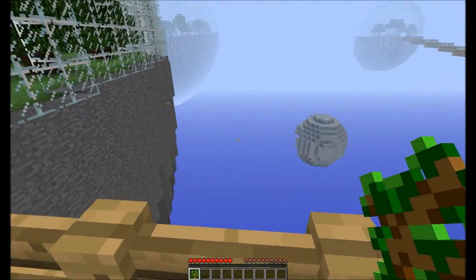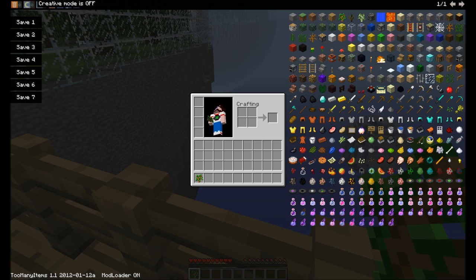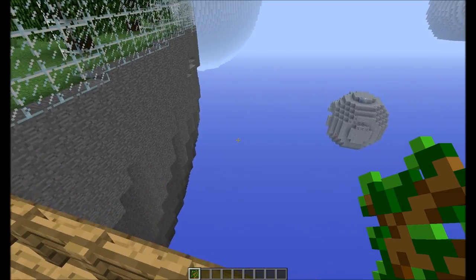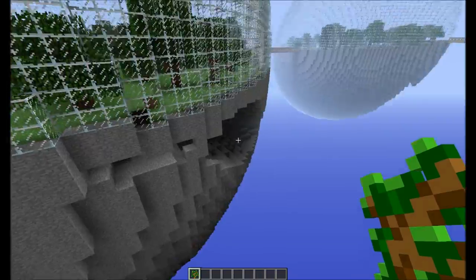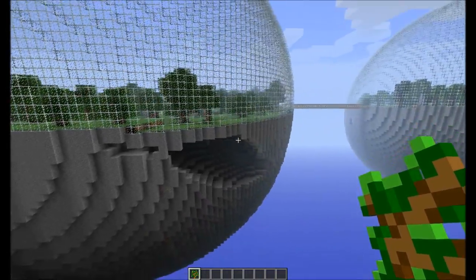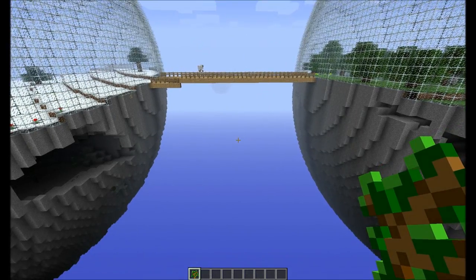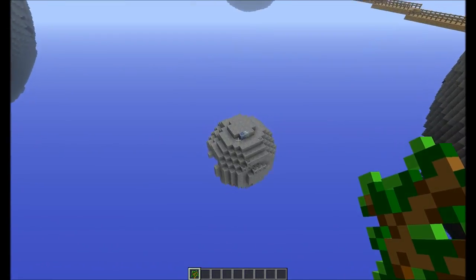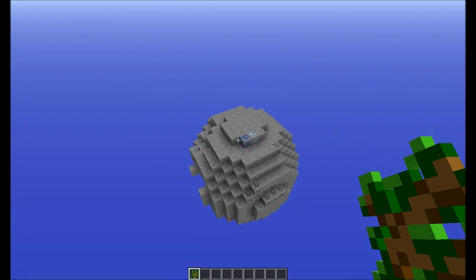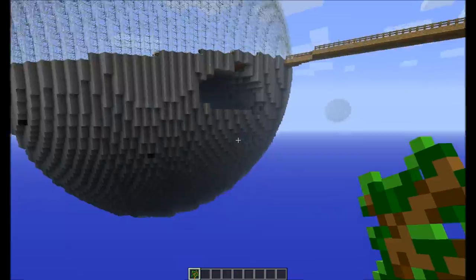Let me go into creative so I can fly around and show you some stuff. Each biosphere is kind of like a biome, and it is a big sphere in the sky. Next to each biosphere there is a little sphere like this. This smaller sphere is the only place you can find diamond and lapis.